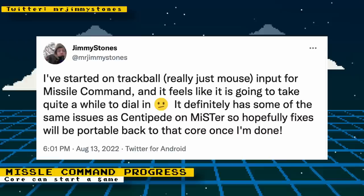Jimmy Stones is hoping the trackball support on the Centipede core will be portable to the Missile Command core. Missile Command is not the only core he's worked on — his other work includes Centipede, Moon Patrol, Dig Dug, Pac-Man, Galaga, and much more. You can check out his GitHub page to get an extensive list of his projects. To help support Jimmy Stones' work, he has a Ko-fi page where you can donate.